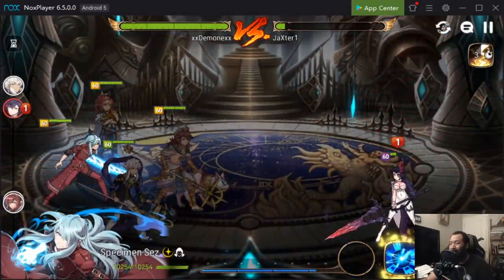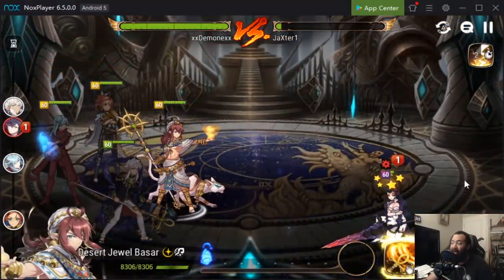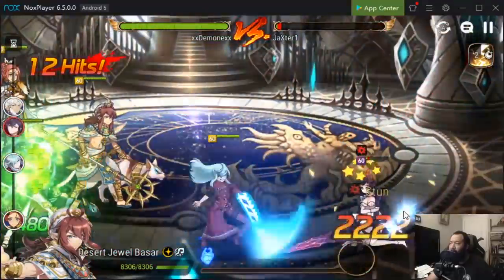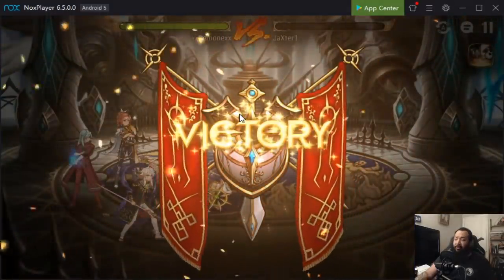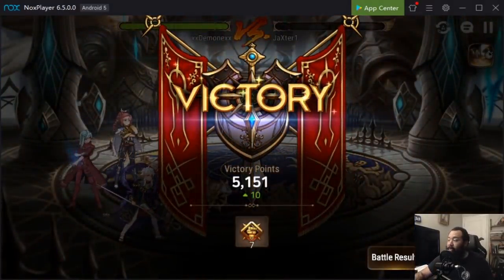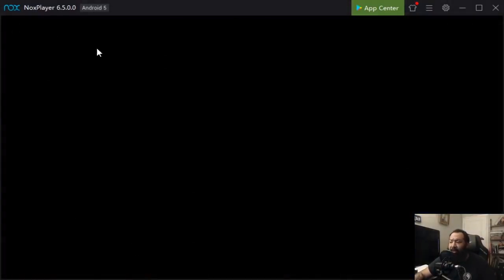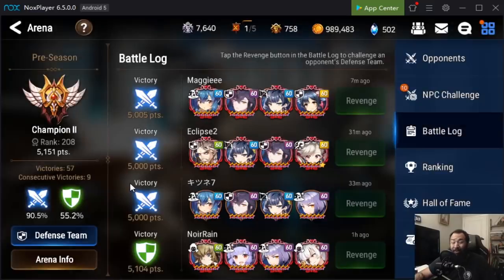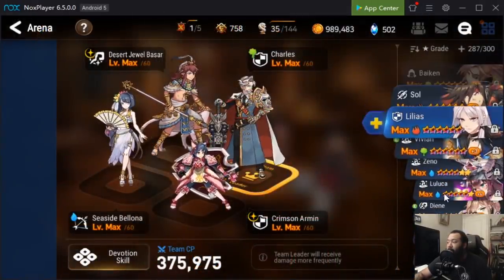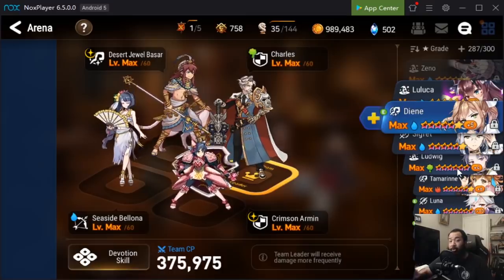If you build your Basar effectively, there's literally no team comp that can withstand you as long as they're not faster than you. In terms of countering Basar: Lilius is a hard counter, any tanky fire unit can be a hard counter, and if you're slower than the enemy team you can get countered. Other hard counters include Sage Bell and Suzanne.